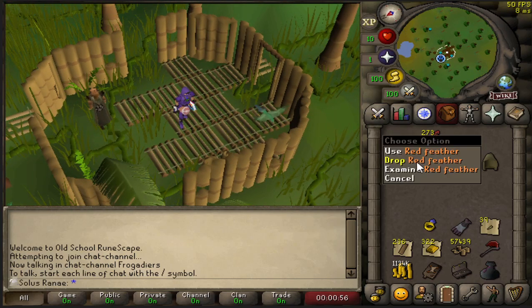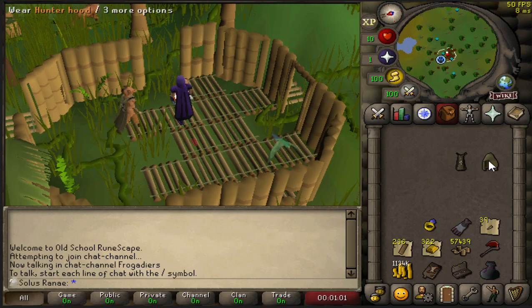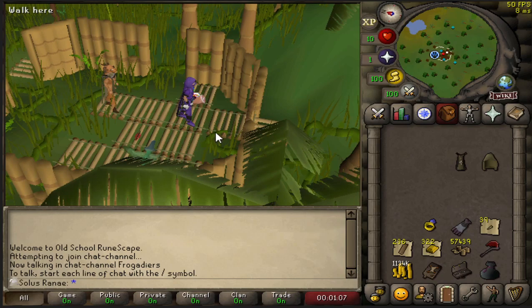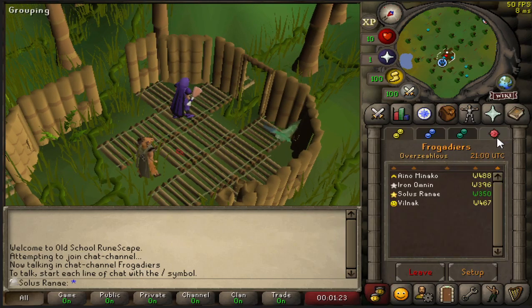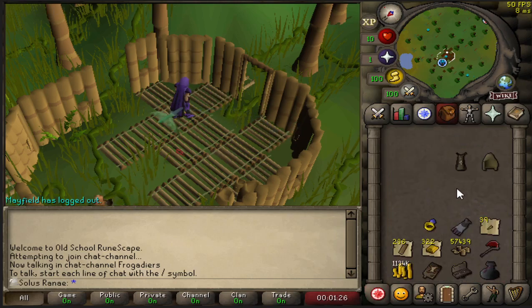We are now going to drop these feathers because we don't need them. I'm going to head over to the player-owned house so we can store our hunter cape and hunter hood. We're just going to be adding it to the collection. We're going to head over to Burthorpe and go down to the player-owned house so we can store off our equipment.